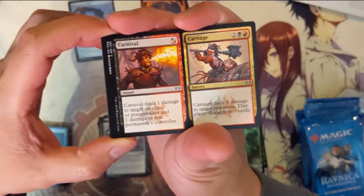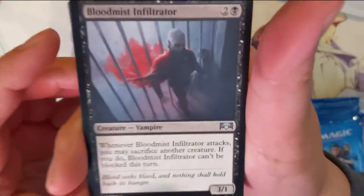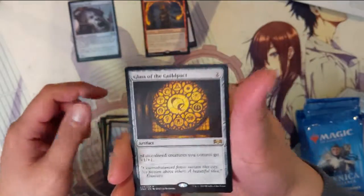We got the Screaming Shield again, then a Carnival and Carnage. Blood Mist Infiltrator — I do like that art; looks like the guy just walks right through the bars. And then Clans of the Guild Pack.